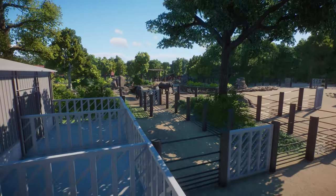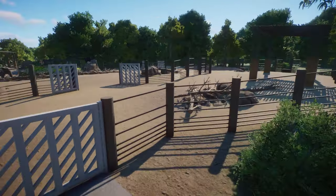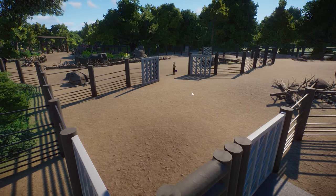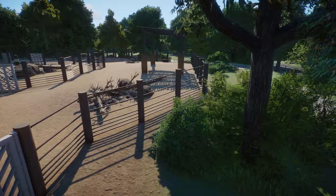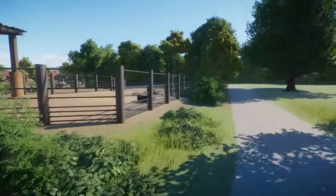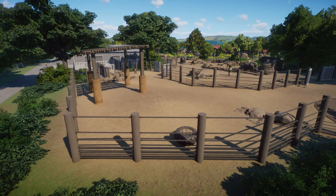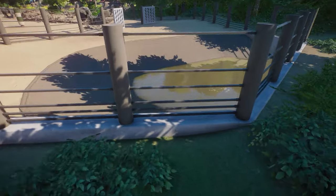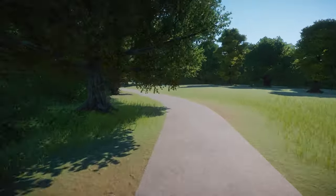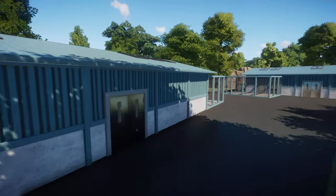This habitat looks so good and this is only the backside. I love the fencing around here — really good. Also all these big gate doors that you could potentially close to put an elephant in for medical checkups or whatever reason. And this is so good. What an amazing habitat. Little water area specifically for this little part of the habitat — absolutely incredible. Let's go around here and we have some more backstage buildings on this side.